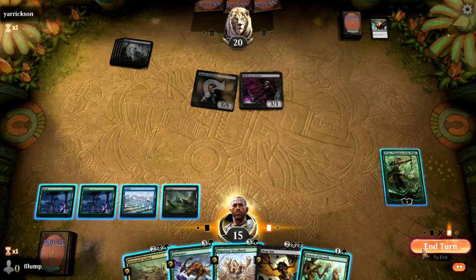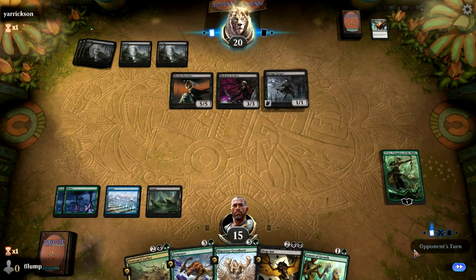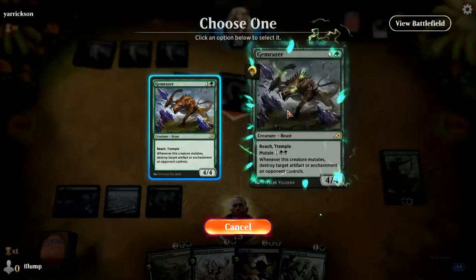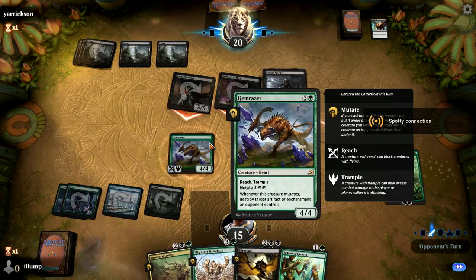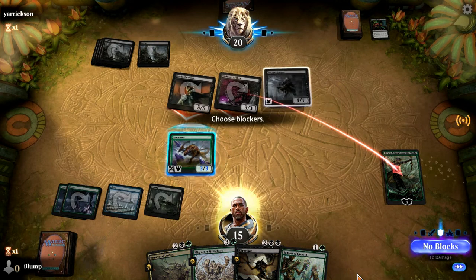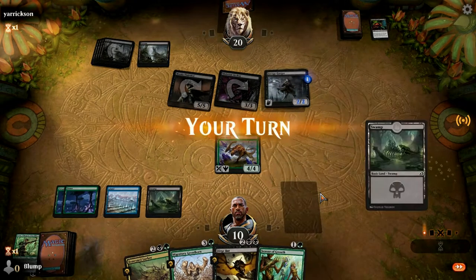We're just going to use our flash. They're going to attack with both their guys. And we're going to play Gem Raiser and block. Actually, nevermind — we will not block. Sad Vivian — not dead yet.